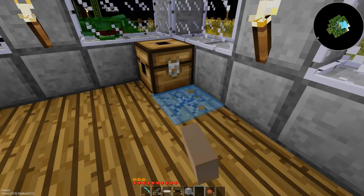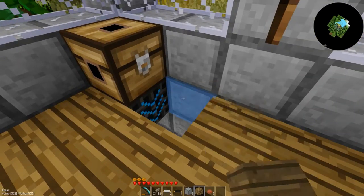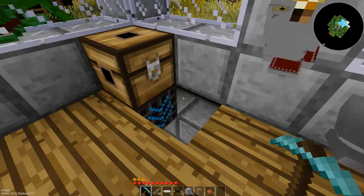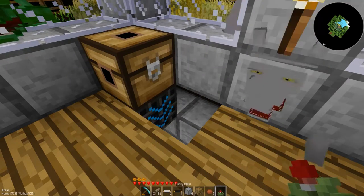Anyway, back on point. I got so much wheat — I need an auto crafter for that. I need grinders for the wheat seeds. So many things to do. I need to figure out how to automate this injector.